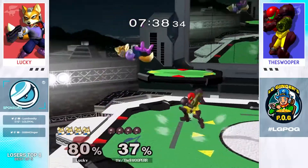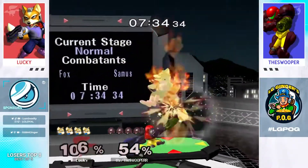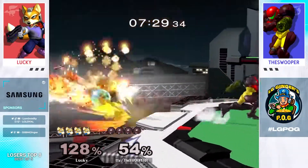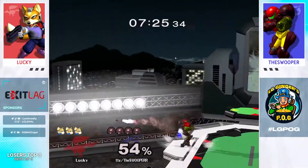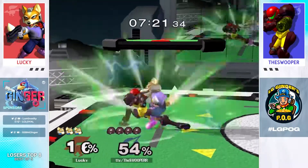Nice tech chase. Putting the moves on him. Dash attack, nair — goes for the forward air extension. That's a classic Swooper combo. Barely didn't catch there. Sets up the extender as well. Really solid first stock from Swooper.